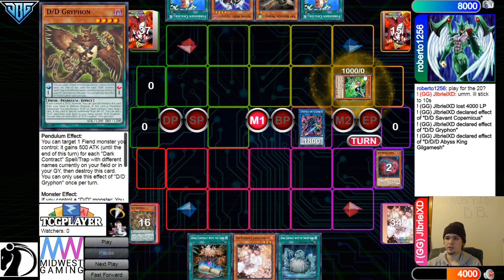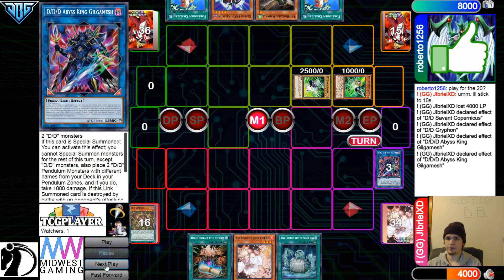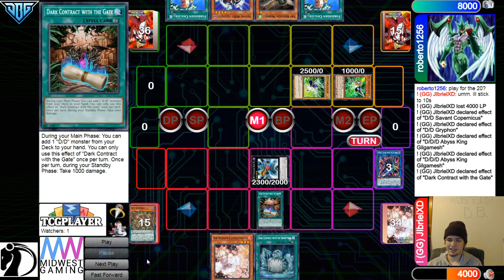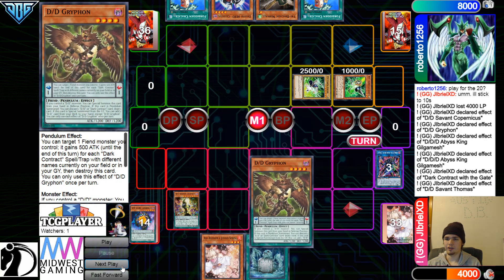Summon effect, then they're going to Chain Gamma. That's fine. Effect — Special Summon. Go ahead, Special Summon out, Marksman Kingtel, activate the effect to go search the Gate. Grab Thomas, activate Thomas, effect to grab back, then get in and grab Griffin.